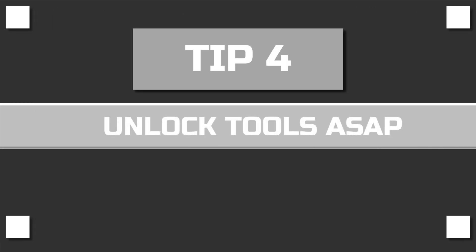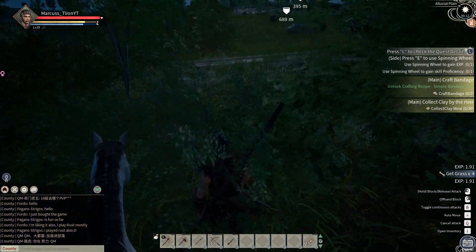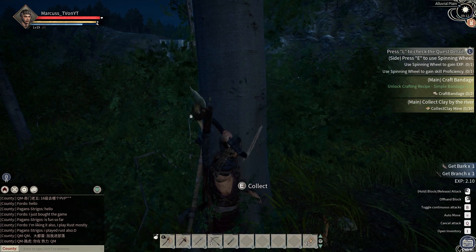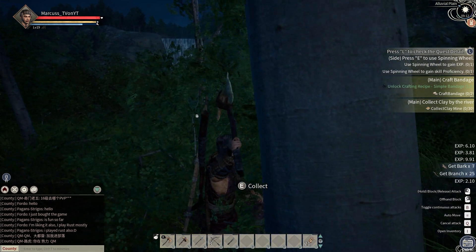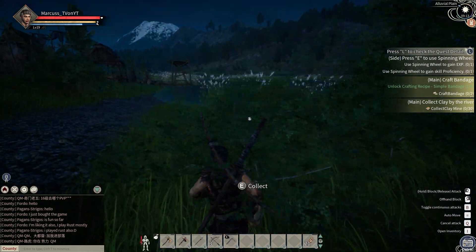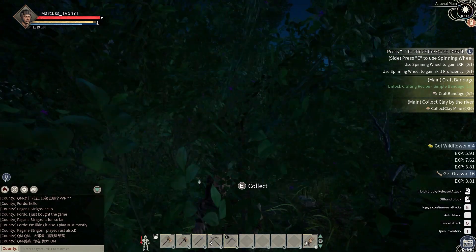Tip number four: unlock tools as quick as possible. You do not want to be gathering materials by pressing E throughout the whole game. As soon as you unlock the first recipe and you're able to craft a stone axe and a stone hammer, do it — because you will gather your resources quicker and it'll save you a lot of time and pain.